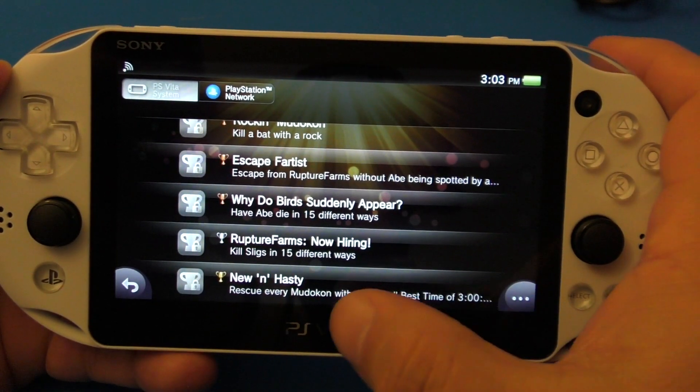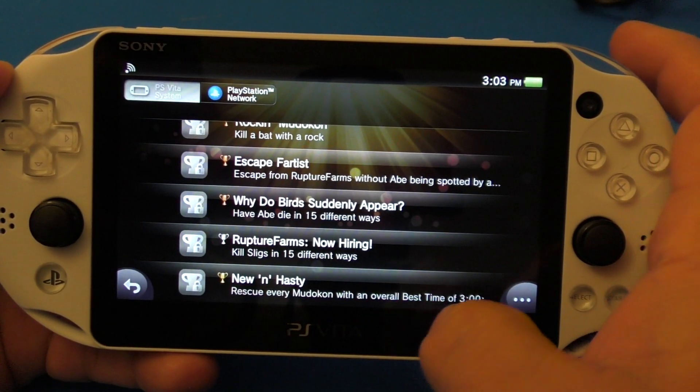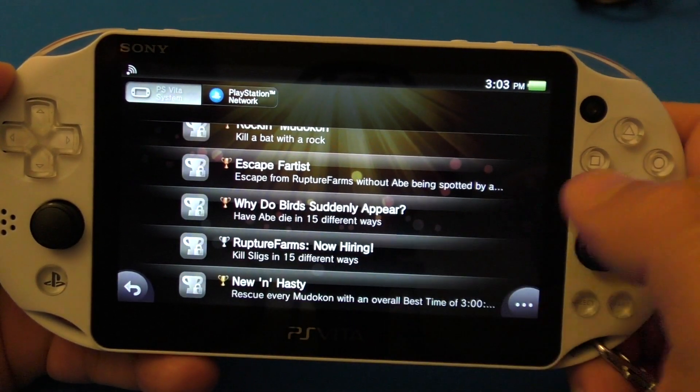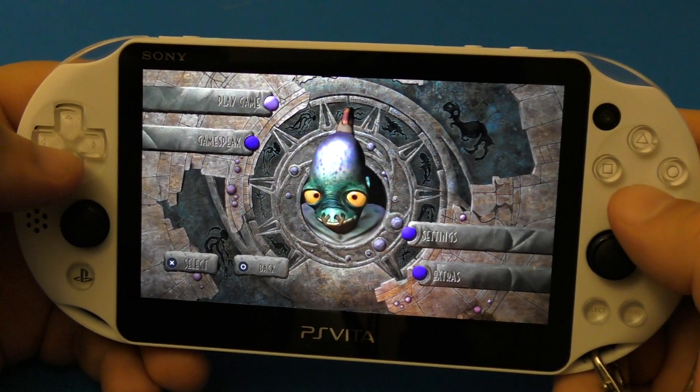This last one right here says rescue every Mudokon with an overall best time of three minutes — I guess it is New 'n' Tasty. Okay, so here we are back from the trophies.